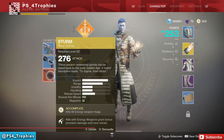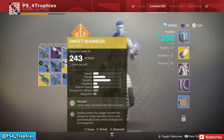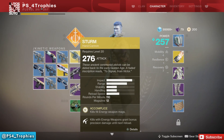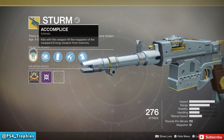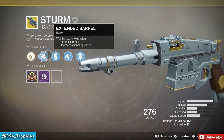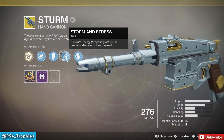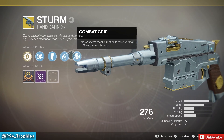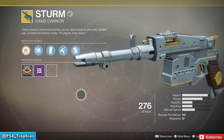There's the Sturm — it's a hand cannon. My power on this is 276; your power will be different depending on your power level when you completed the quest, usually about 15-20 above your actual power unless you're in the 300 range. Perks include Accomplice — kills with this weapon fill the magazine — extended barrel, extended mag, slow reload, and Storm and Stress — kills with energy weapons grant precision bonus damage. That's it, that is how you get the Sturm!